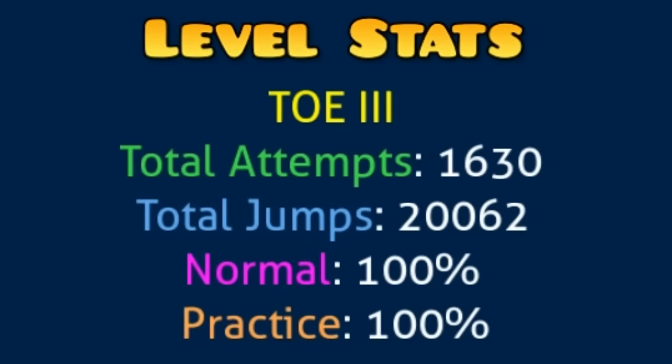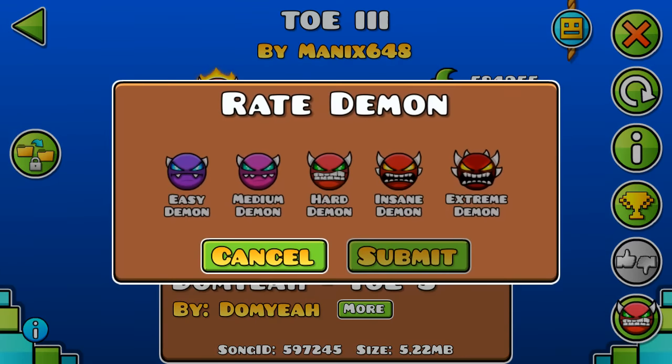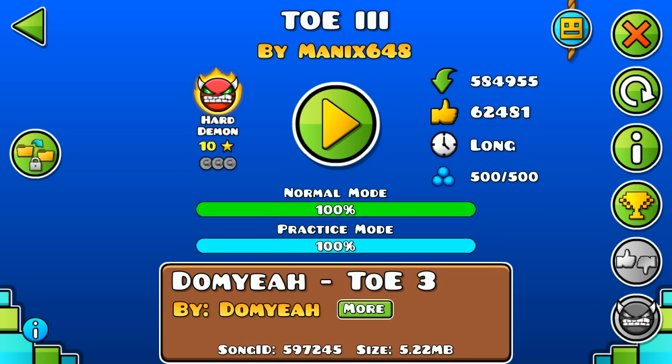1,630 attempts. I did not expect that. Difficulty? Sure - heart demon. I don't care, let's rate it as that. Oh my god, finally. I'm free of Toe 3. I cannot believe it. I don't hate the level, but my god, was that a horrible finish. I died so many times, constantly - 90%, 92%, 95%, it did not stop. And even 96% was our worst fail. Non-stop fails and torture. But there we go, that was Toe 3, guys. Thanks for watching. I hope you liked this video. Until next time. Take care.